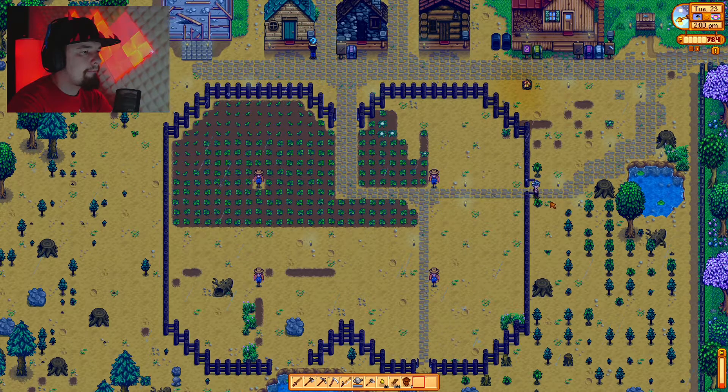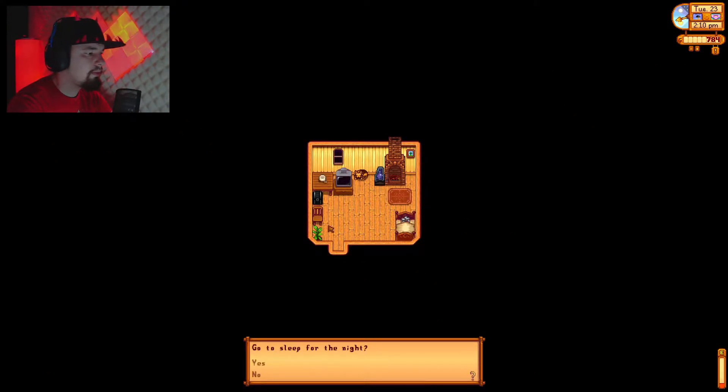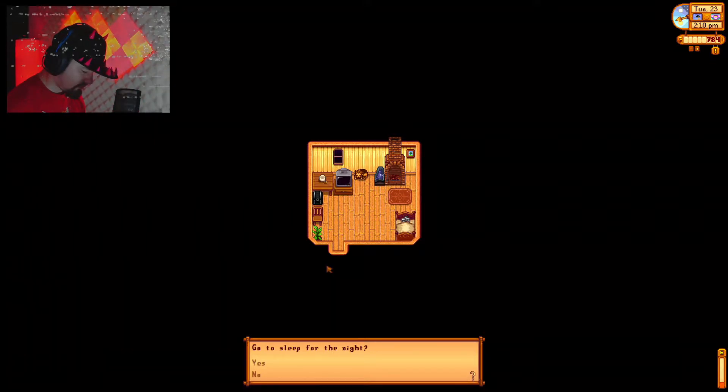Are we going to the mine or how does this work? I need to recharge my energy because I spent so much energy on housing and stuff. I just realized we don't have a miscellaneous box. Well we did but it's now used for resources. I'll put it in your chest in your house.